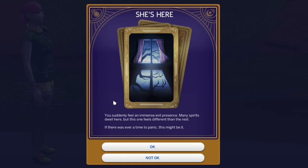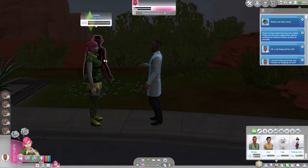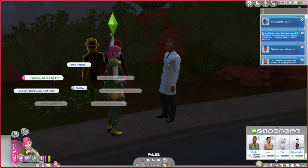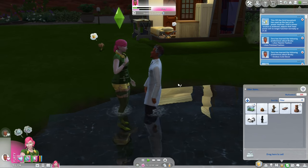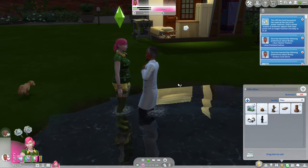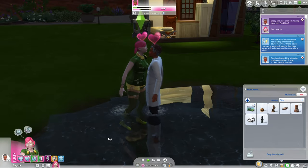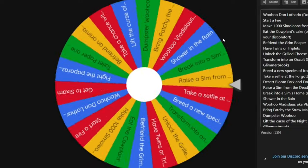Don't be mean — we're trying to be nice. Let's see if he's single first; we're not going to take someone who's already married. He's single, and he will flirt with us. We should actually get to know him and make sure he doesn't have any annoying traits — he's ambitious. Now it looks like Temperance is visiting. You suddenly feel an immense evil presence — many spirits dwell here but this one feels different. Gidri is going to be right here, and there's Temperance. Want to have a drink?